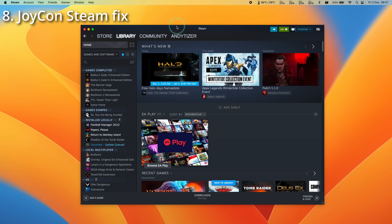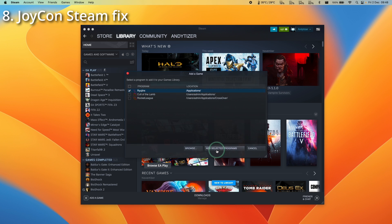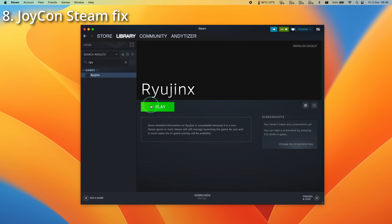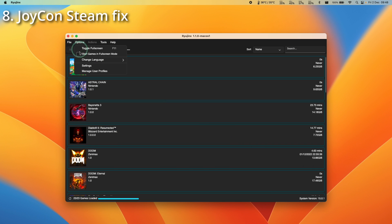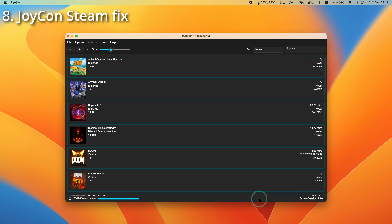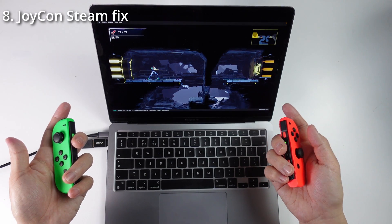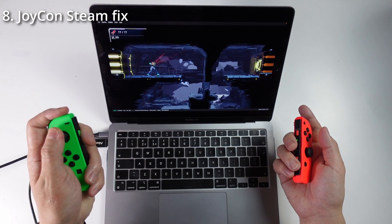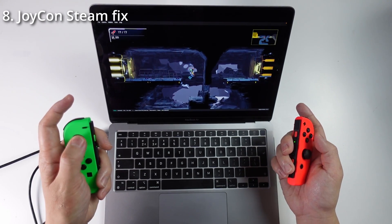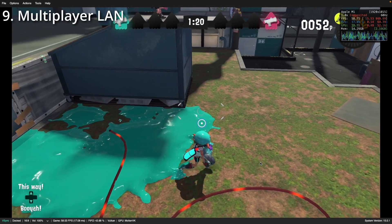Open Steam, click Games in the menu bar, then 'Add a Non-Steam Game to My Library,' click Browse, select Ryujinx, and click 'Add Selected Programs.' Now launch Ryujinx through Steam. Go to Options > Settings > Input, select the input device 'Nintendo Switch Joy-Con L and R' as a combined controller, emulating a Joy-Con pair. Press save, then launch a game — for example, Metroid Prime. The Steam overlay icon confirms Joy-Cons are going through Steam input. Now both Joy-Cons work correctly — the left joystick and shoulder buttons all function 100%. That's how you work around the Joy-Con issue with Ryujinx 1.1.0 on macOS.